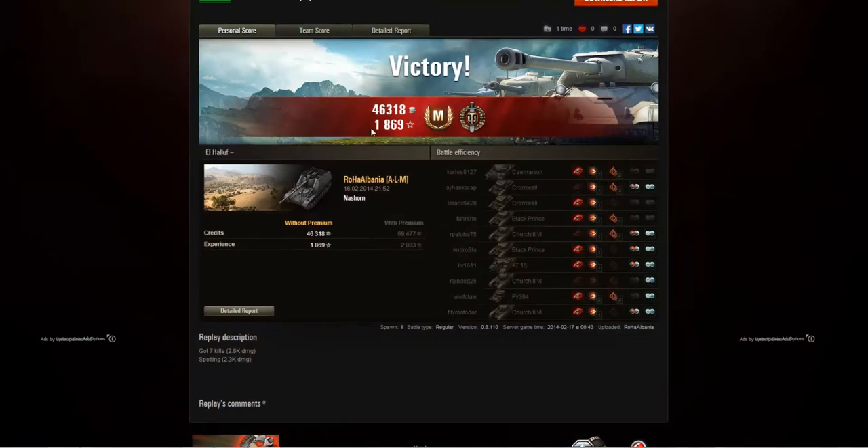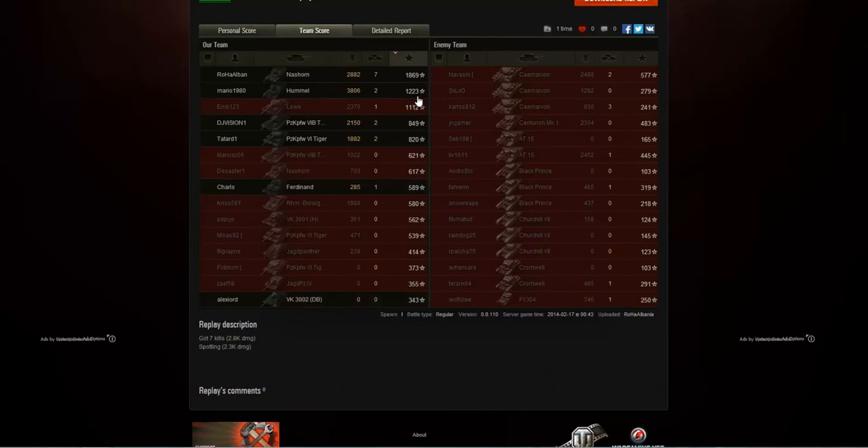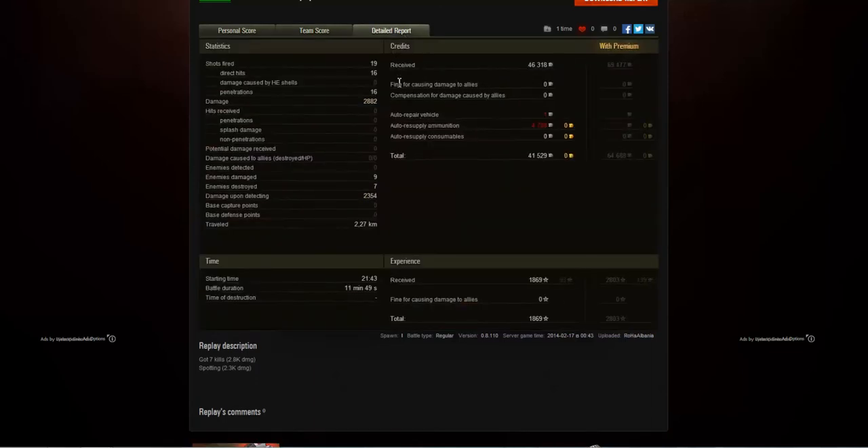Roha Albania got 46,318 credits and 1,869 experience for that game — non-doubled and without a premium account. That was enough to earn him the Ace Tanker mastery badge and a Top Gun medal. In the team score, he got 1,869 base experience, seven kills, and 2,882 damage. The second-best player was the Hummel with 3,800 damage and 1,200 base experience. The Louvre also did really well, and on the enemy team the Caernarvon and AT15, as well as the Centurion Mk. I, also played well.